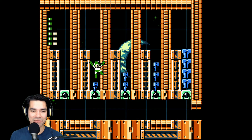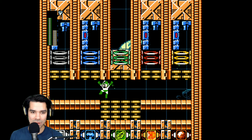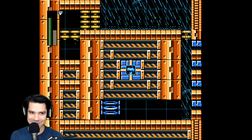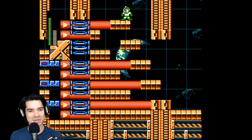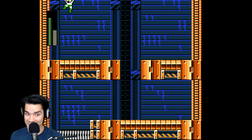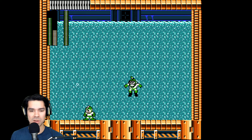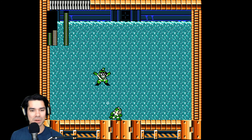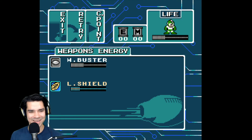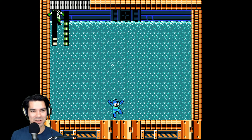Now we have to figure out who's going to be weak to this — definitely not fire. Water, if we're going by Pokémon rules. Our one key unlocked that one door. This time the laser is missing here, which allows us to hit the second teleporter. Bubbleman — that was unexpected. It's not doing a lot of damage with the Wood Shield, but we're not taking much damage either. Those bubbles are moving faster than the NES version. I'll still take it — it's still good, I love it.